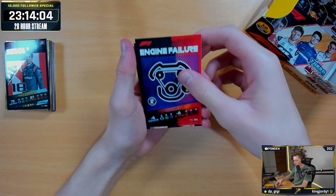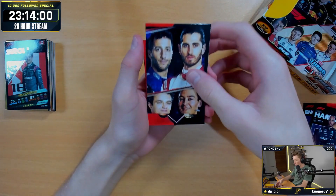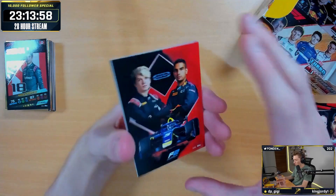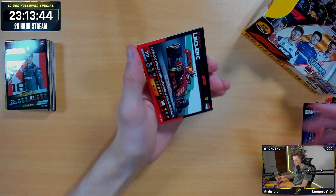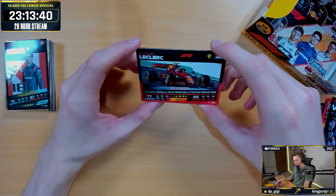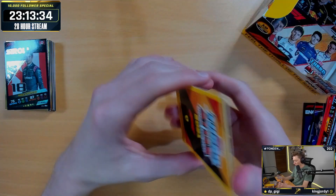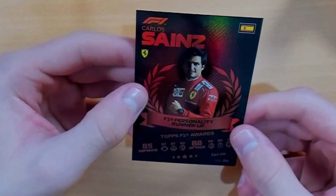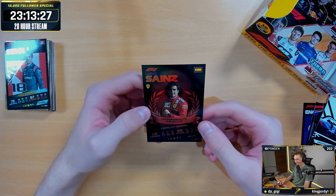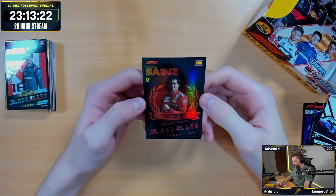We've got Engine Failure card. We have got Lewis Hamilton Quality Qualifier. Another pitcher card. We've got Verstappen Live Action from Hungary last season. We've got Charles Leclerc Live Action from the 1000th Ferrari Grand Prix at Mugello. We've got the Haas pitcher card, and on the end, we've got a Carlos Sainz F1 Personality Runner-Up. F1 Personality Runner-Up — these are so scuffed. How are you a runner-up for personality?